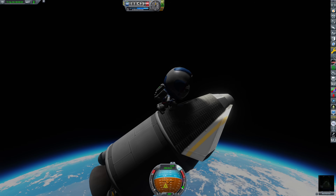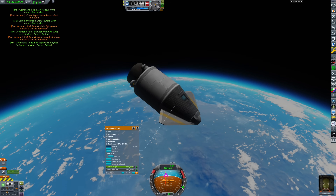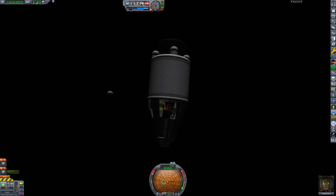Now, if you reset the capsule again, you can run another crew report. With this simple trick, you can collect a crew report in each biome and flight situation you're in. Just make sure you're using a scientist for this flight, or you will not be able to restore the mystery goo science modules. Piloting with a scientist is a little trickier than with a pilot.